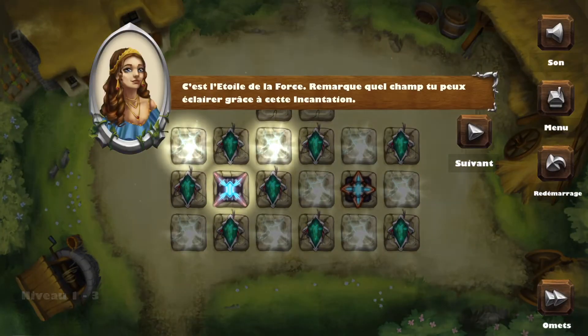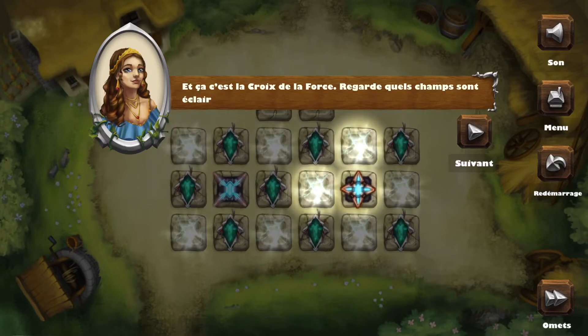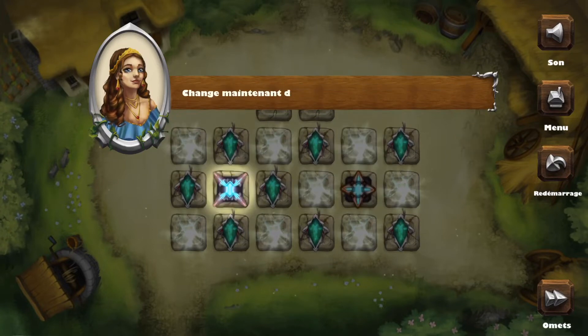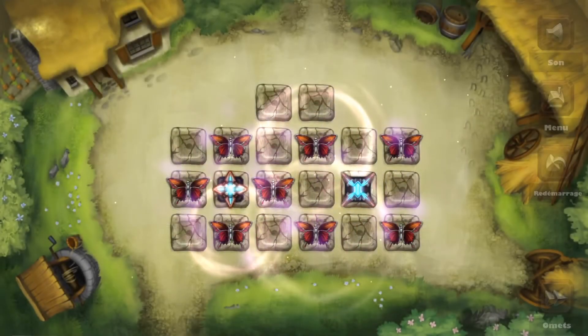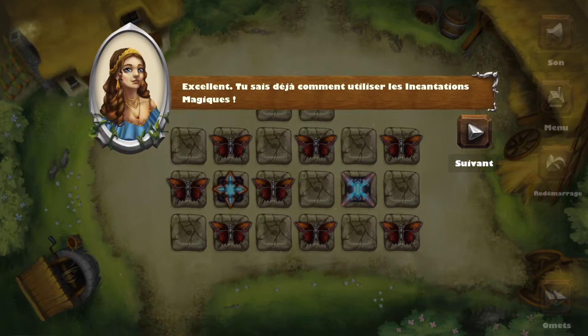This is a Power Star — take a look at which fields you can light up with it. This is a Power Cross — take a look at which fields are lit. Swap the highlighted spells. Awesome, you've learned how to use magic spells!